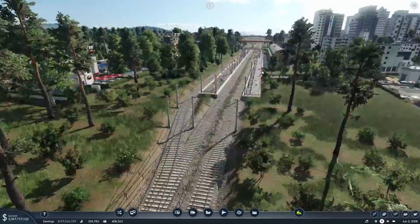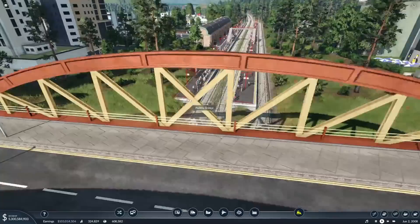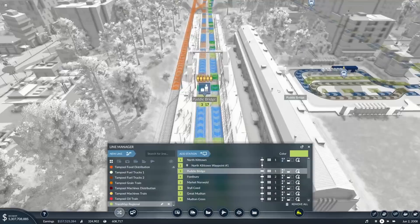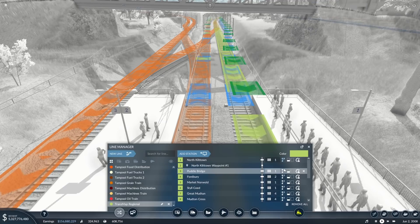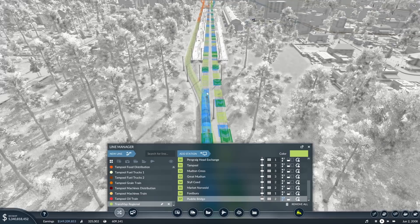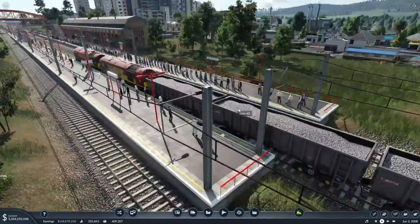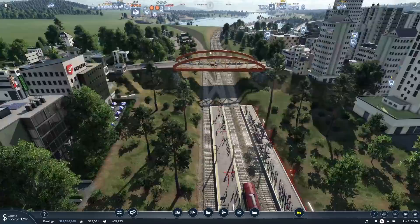It doesn't work for through services either, which is a bit of an issue. What we could also do — we can get across here — so on the Transmap Regional, oh there he's coming through, he's having to wait for the stopping service. If we go on manage line, these platforms are bi-directional. Platform one as preferred, then you can go across into platform two if platform one is free, then snake back across. On the way back through Puddle Bridge you can also use platform three.